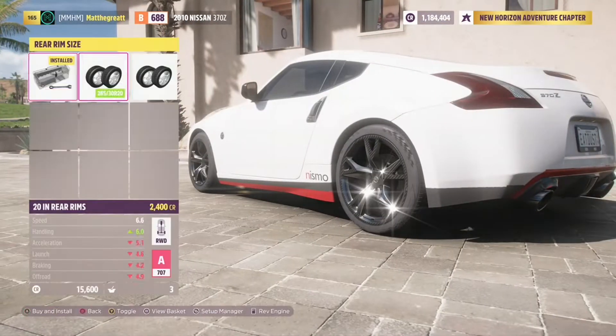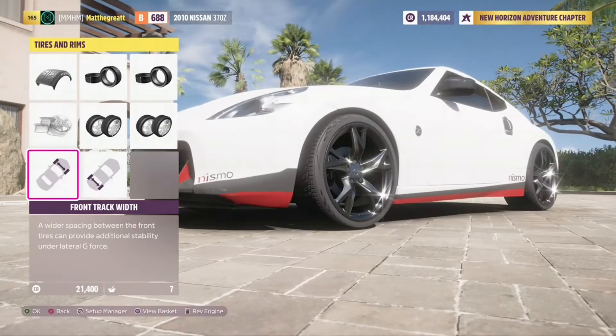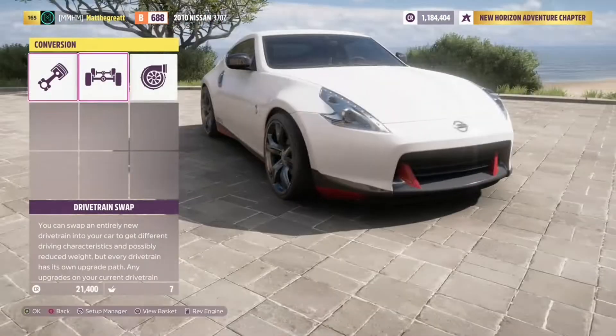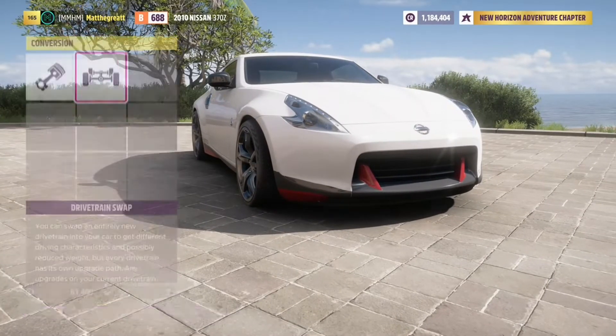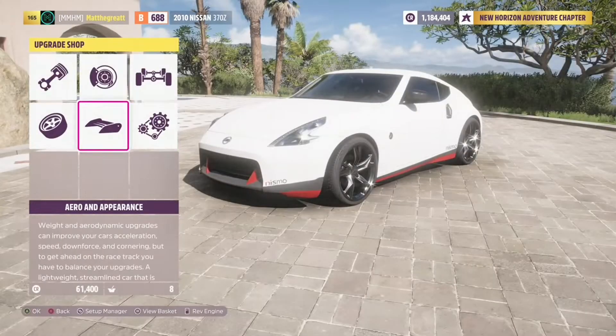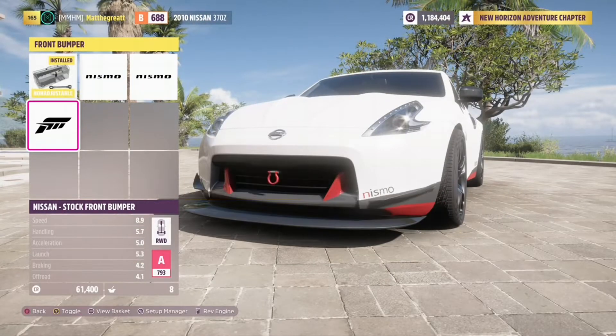Here is me just kind of creating the car. First of all, what I wanted to address with that update is the money method that was so popular with buying the Porsche Cayman — I believe it was the Porsche Cayman GTS — it no longer works because the car doesn't give you any super wheel spins anymore.